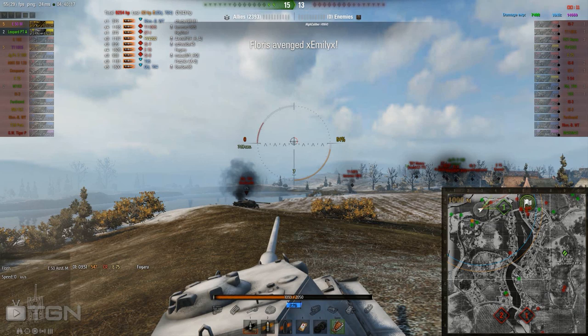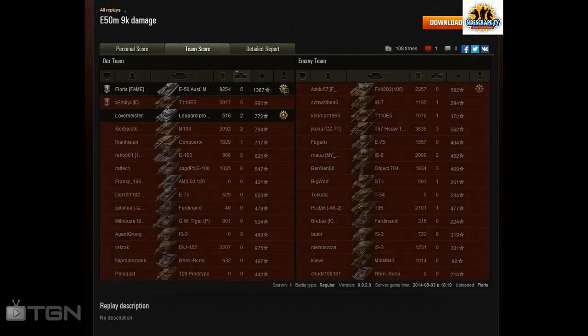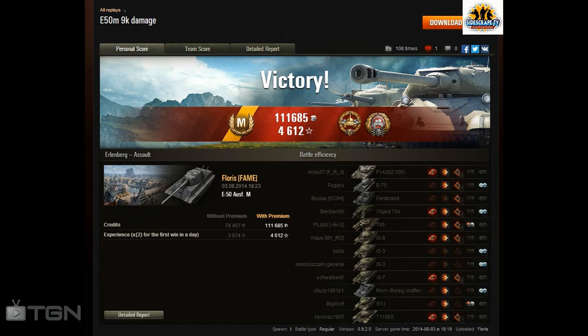14,660 win 8 — look at the potential you've got with this. Obviously you won't get this sort of damage every single game in the E50M, but it would be nice to get a solid chunk of this. Let's look at the end of game statistics — the after-action report. A measly game by Floris. He only got 9254 damage, 5 kills, and 1367 experience. Which is a trifle on the low side.